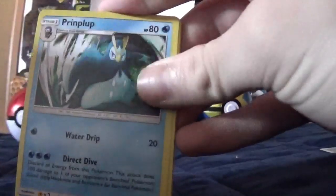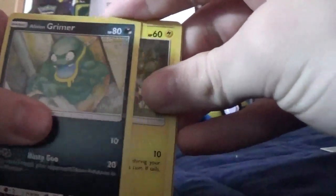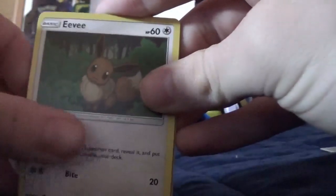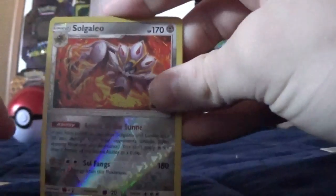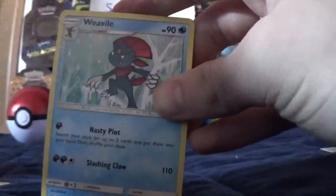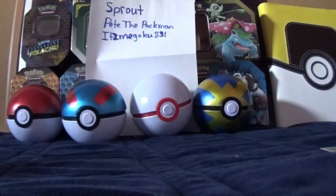We got a Claydol Trainer Card, a Prinplup, a Grimer, an Alolan Grimer, a Magnemite, an Eevee, a Fomantis, a Sneasel, a Reverse Soul-Heart, and then a regular rare Weavile — not doing too well in this booster box.